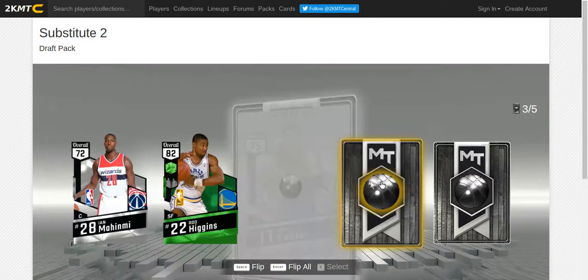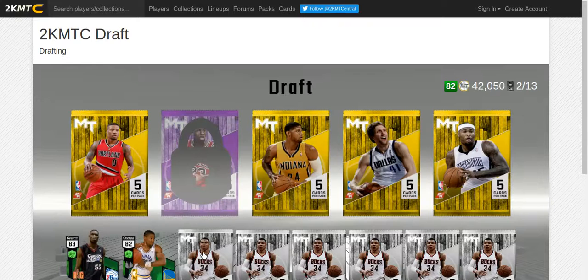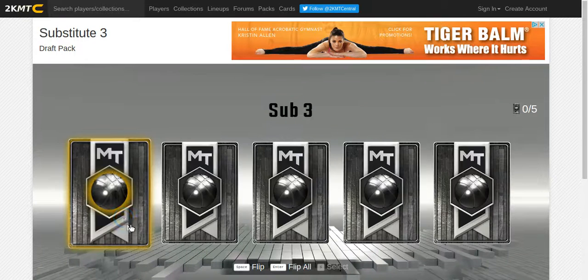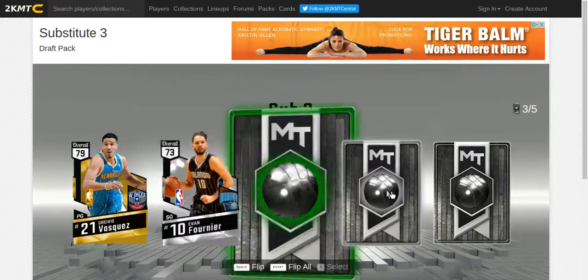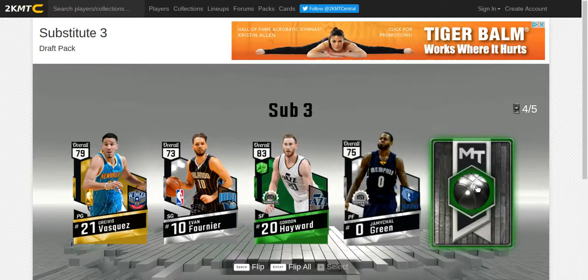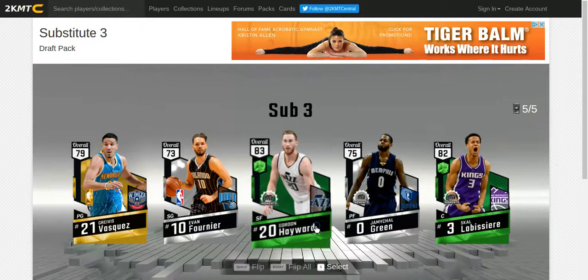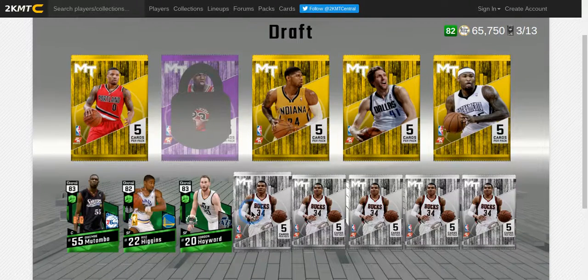If you guys don't know where this site is, I'll put the link in the description, but I'm sure most of you know. Third sub pack - gold, silver, emerald... Gordon Hayward! We're getting Gordon Hayward, guys!